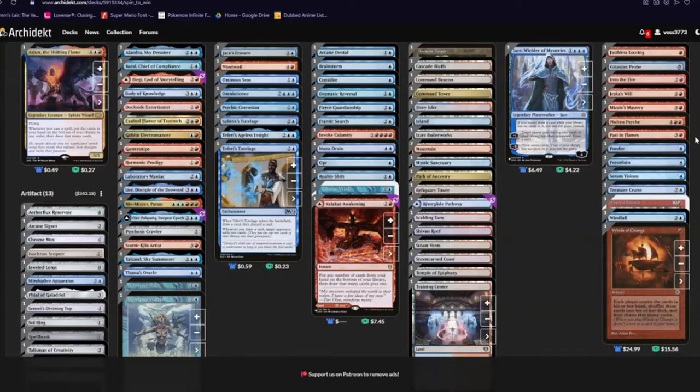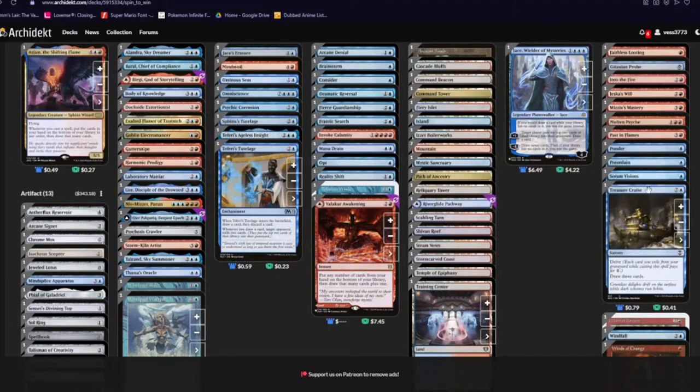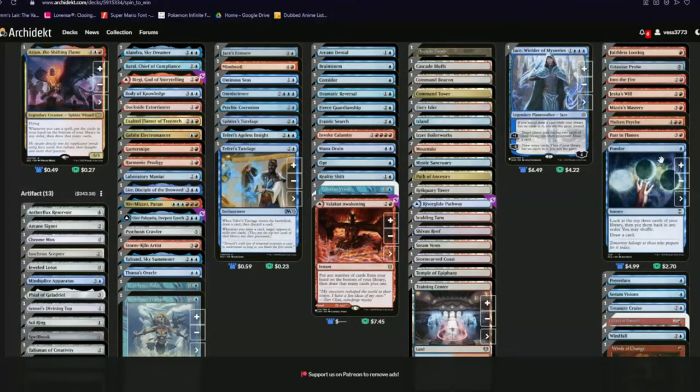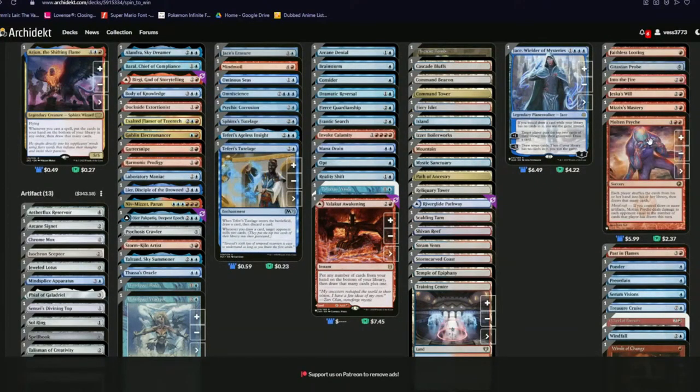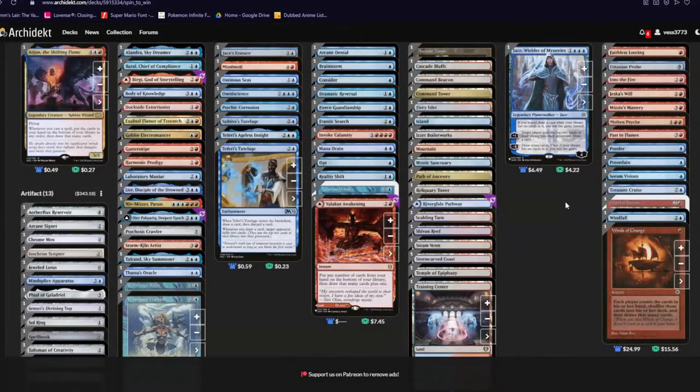Winds of Change, Windfall, Wheel of Fortune — just shuffle all your cards away. Treasure Cruise because one-mana draw three cards isn't broken at all. Scry spells like Serum Visions, Preordain, Ponder — just basic little spells that manipulate the top of your deck. Good in the early game, good in the late game, just good in general. Passing Flames we talked about. Molten Psyche is another shuffle — draw that many cards, but with metalcraft it deals damage to each opponent equal to the number of cards drawn this turn.